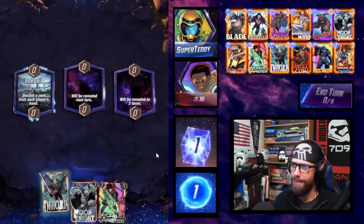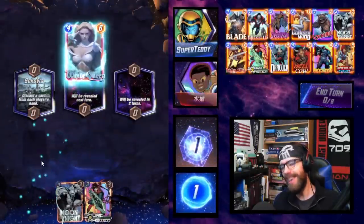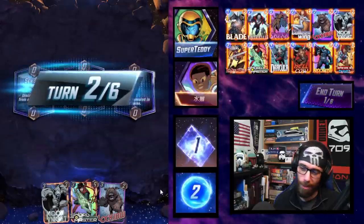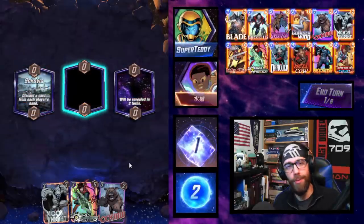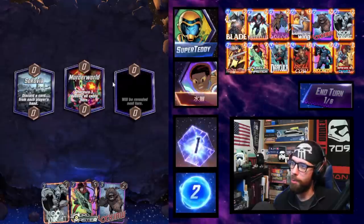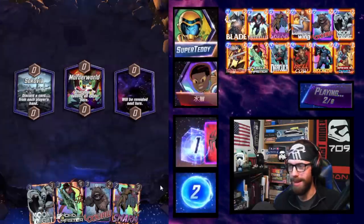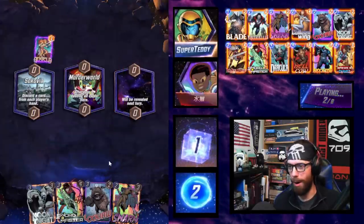Diving into battle to showcase what the deck can do — we immediately get the Dracula discarded. If only we could have hit a more desirable discard card. So now we're running just Lockjaw. Murder World is blocking out part of the board. We're hanging on to the Swarm; we want it to be discarded — it's a great target for us.